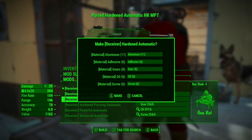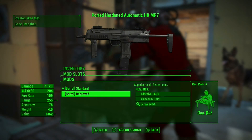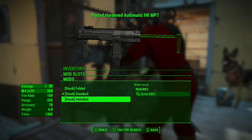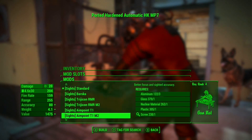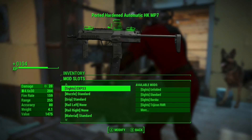You can just upgrade it with various things — better armor and damage stuff. You can change the barrel. Oh, I don't like it folded — I like it like that. Quick eject. I think it's cool like this — that looks cool, right?